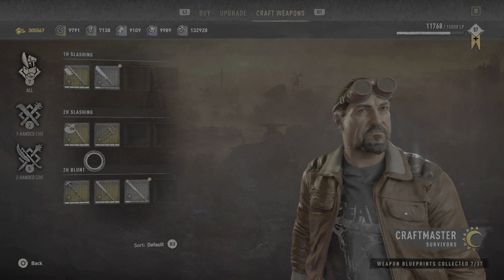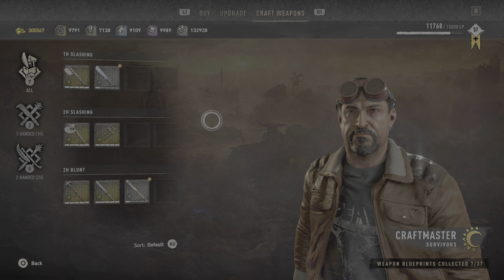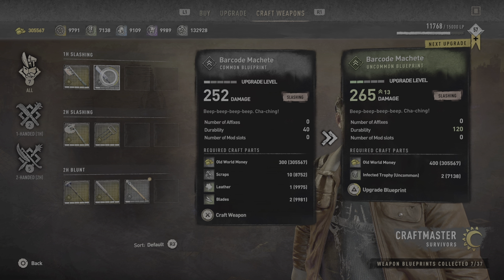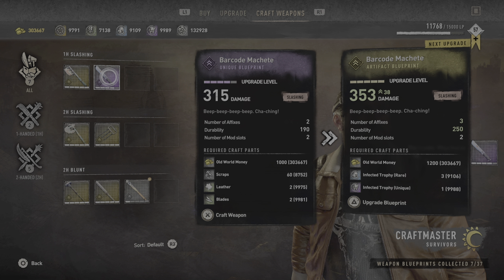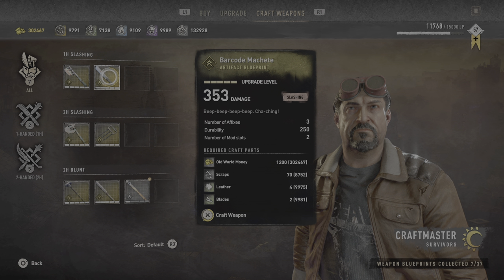What's up everyone, we are back. This time we got two different weapons but we started with the barcode machete, so this is what we're upgrading first and reviewing this time. I have no idea how that is one quality item — I like it. The barcode machete, let's see how it looks.